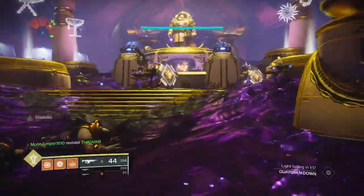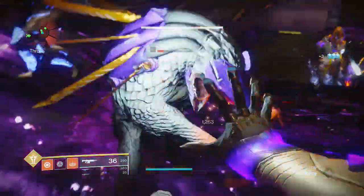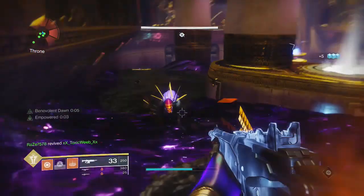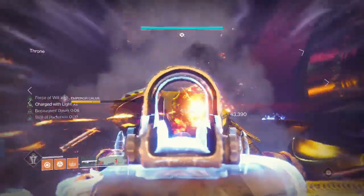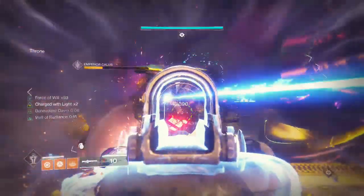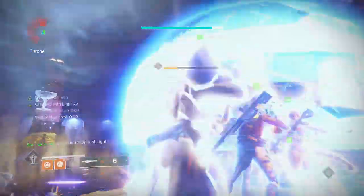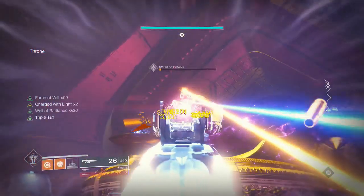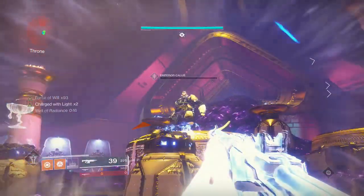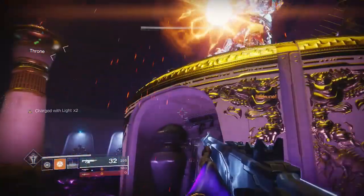Once you take out Calus's shield, boots on the ground - do not jump for any reason all the way to the Sun plate. Clear ads, pop the bubble between Dog and Sun, jump up, pop your Well of Radiance, and shoot Calus - light him up. You do not want to leave the pad for any reason. If you have a Well of Radiance and Calus is going to shoot your pad, do not jump, do not leave - you will survive. When Calus becomes immune, rotate to the next plate, pop your next Well of Radiance, pop healing rifts, and shoot him again. When he does his Goku spirit bomb pose, you can leave your plate and keep shooting him.